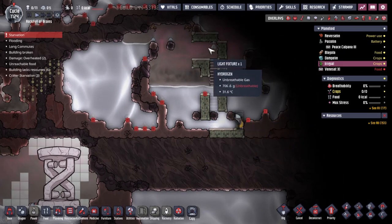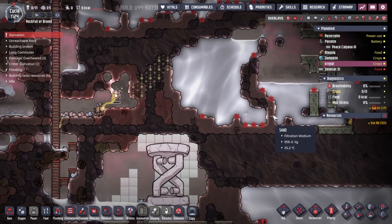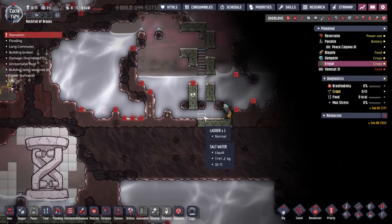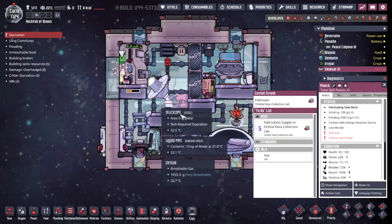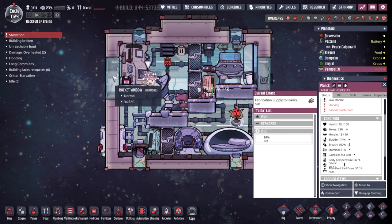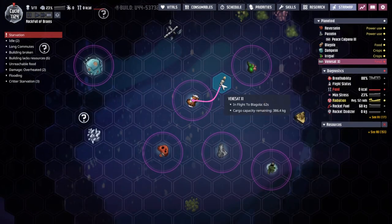88 seconds left on the ship. I could abandon, but I don't think we need to. Oh my gosh, I do not know what the calories per second is. I could work it out - it's a thousand divided by 600, since it's 600 seconds to a cycle. This is edge of my seat stuff. We've got a minute. I'm just going to sit here and go through the minute as fast as possible. Then we're going to watch him land. And then we're going to basically watch him die on Blagolia, right? Because I don't know whether there'll be food for him. Let's slow this back down and go to consumables - let's see what Plank is actually able to eat.